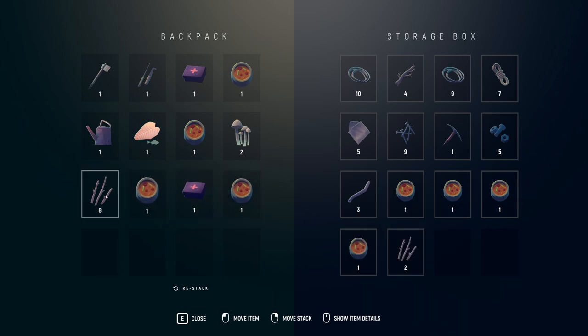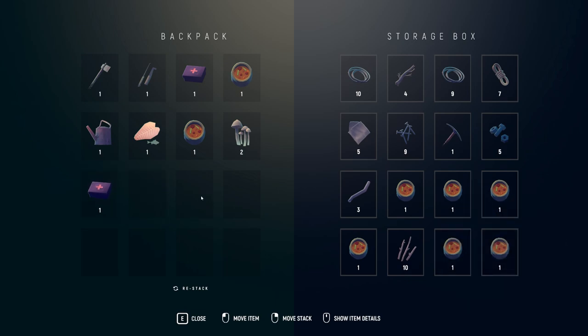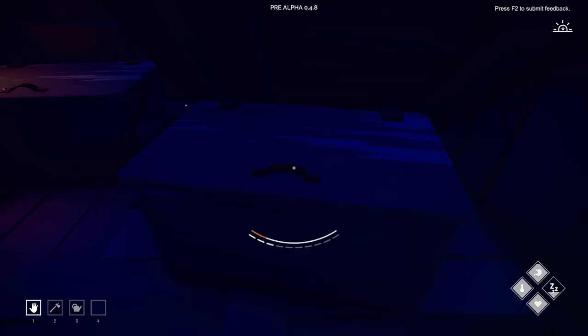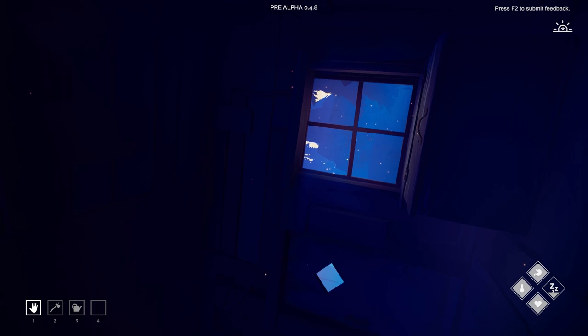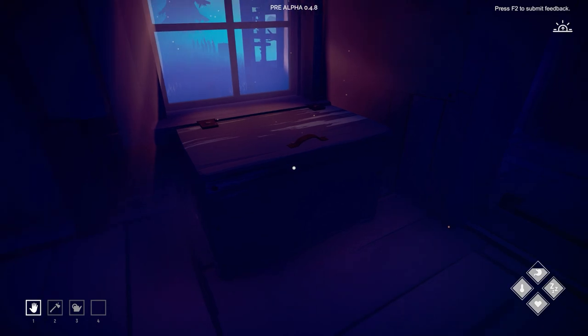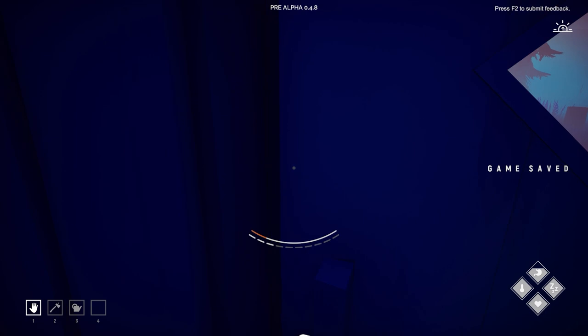I'll place the sticks back, keep the med kit upstairs. Let's do it - we'll have a sleep and tomorrow we're going to see the bear. There are only two bear locations at this stage of the game. I might take another bit of food just in case. Save and go out.